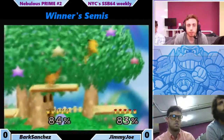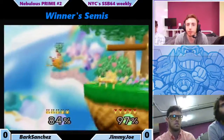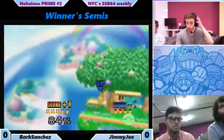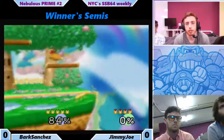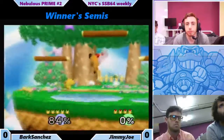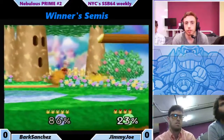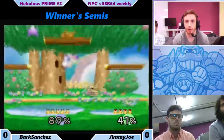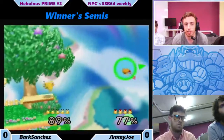Bark off stage — really the whole edge guard game sort of changes with this Pikachu ditto. Edge guarding becomes much more difficult. But nice forward smash. Jimmy Jaw gets a little too close to the ledge. Bark waits out the invincibility and now they're back. Jimmy Jaw with those jab grabs, goes for a forward air — probably not the best choice there. Nice little combo from Bark.